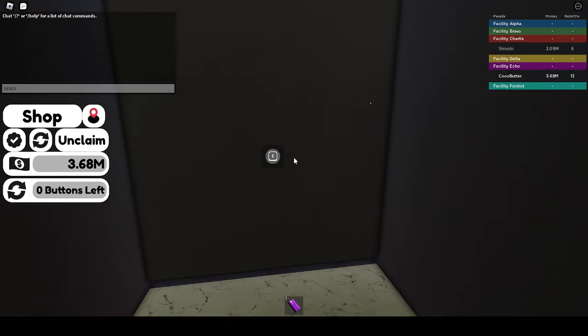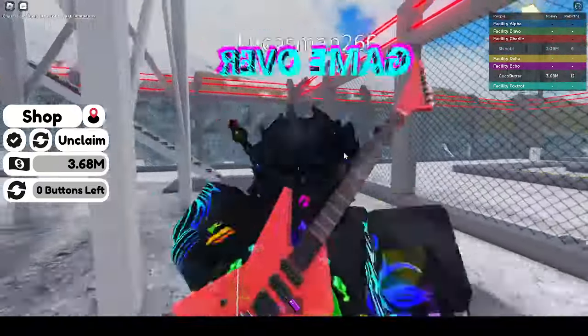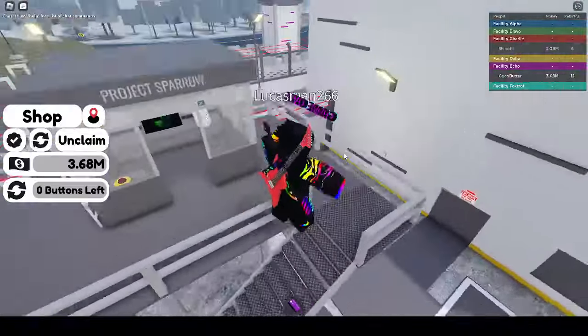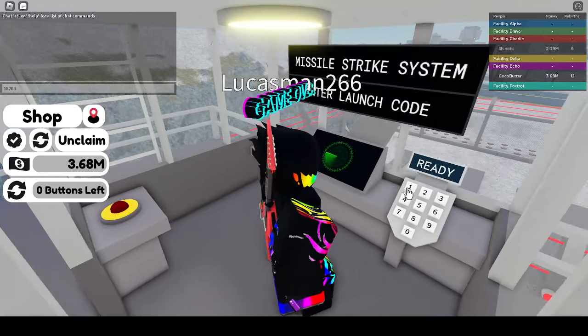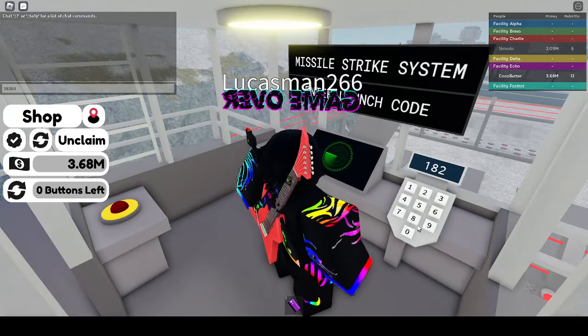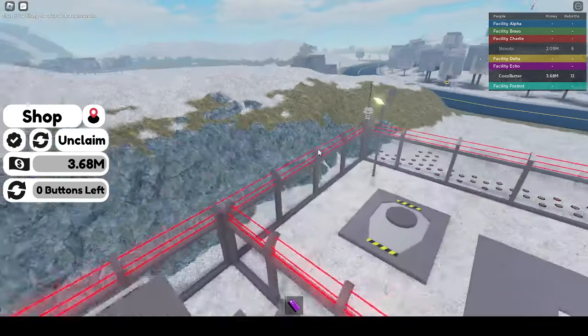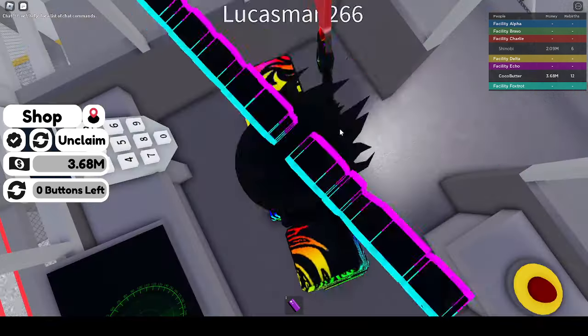Alright, so it's 18, 2, or 3. I just recommend getting 3 million, just so you can round up to the nearest 3 mil. Now entering 18, 2, or 3. Alright, so it's green. Now we get to select our target, which for me it's just gonna be the center, 'cause I don't wanna make anyone mad. How about I shoot it right in front of my base.